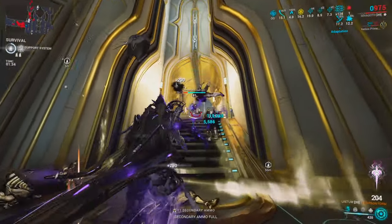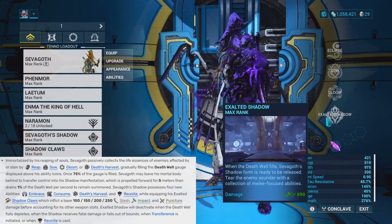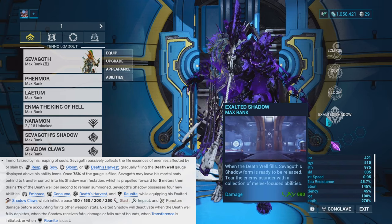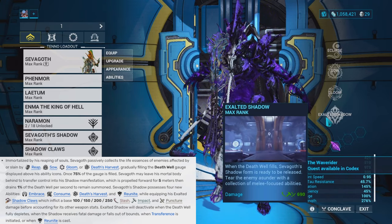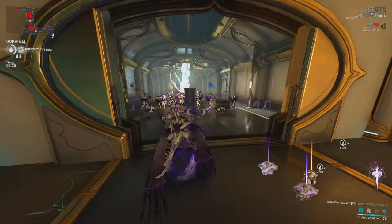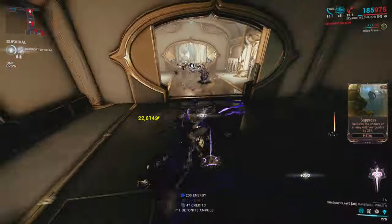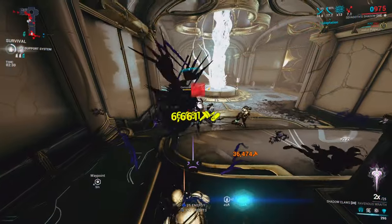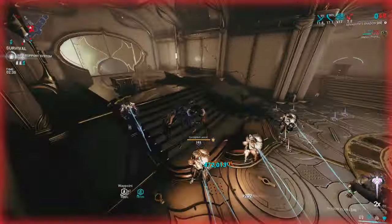Sevagoth gets even crazier thanks to his fourth ability and his passive. His fourth ability is the Exalted Shadow — when the death well fills to above 75%, you can transform into Sevagoth's Shadow. In this transformation you get an Exalted Weapon called the Shadow's Claws, which can do some pretty nice damage. To fill up the death well, use Sow on enemies and then kill them, as their souls are transferred into the death well upon death.